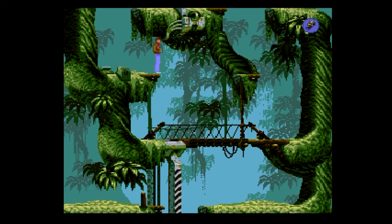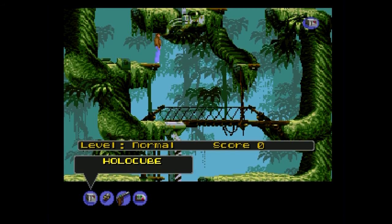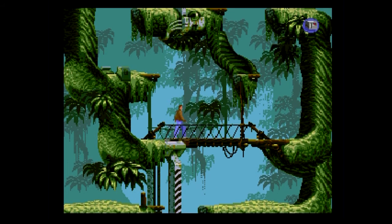Yeah, select the holocube. Which button is it? The holocube thing. I've played this two or three times now and I'm still having issues with just the controls. I was used to the one-button Amiga version, not multiple buttons.